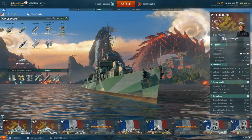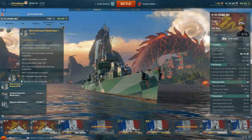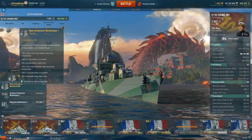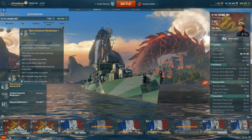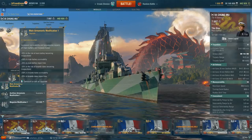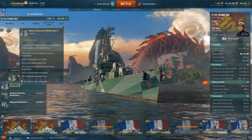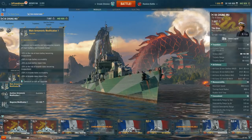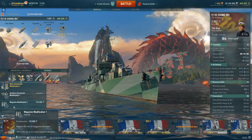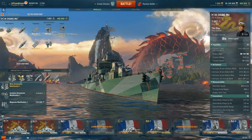Let's look at upgrades. In the first slot I'm running Main Armaments Mod 1 — 20% reduction in the risk of your main battery and torpedo tubes being incapacitated, a 50% increase in their hit point pool, and a 20% reduction in repair time. Combined with Preventative Maintenance, this makes for a very durable ship. The only other option I'd consider at this tier is Magazine Mod 1 — a 70% reduction in magazine detonation risk — if you're out of detonation flags.